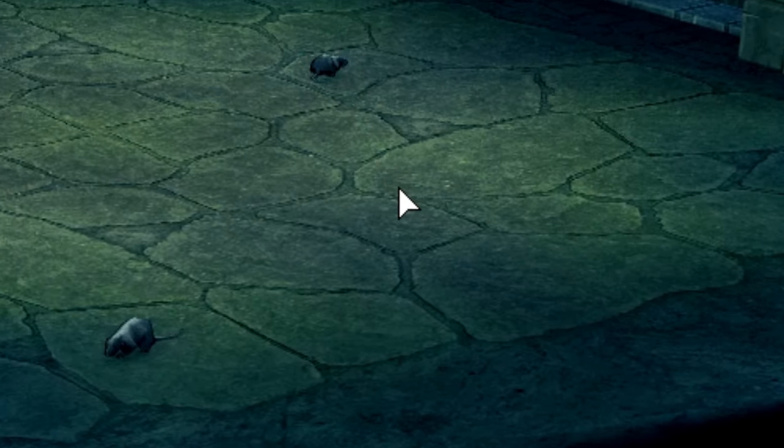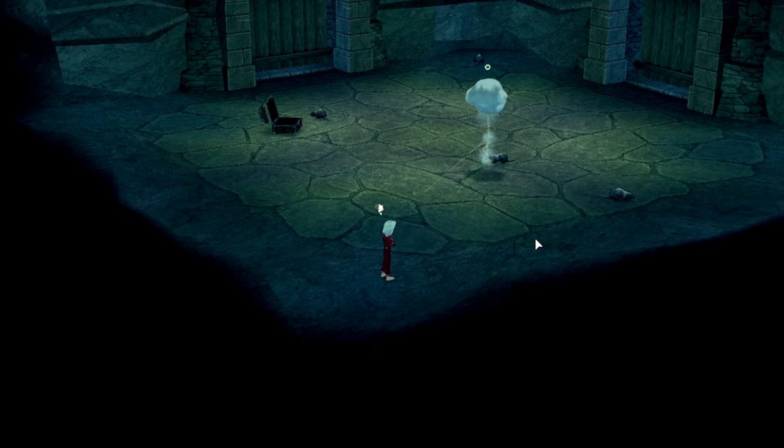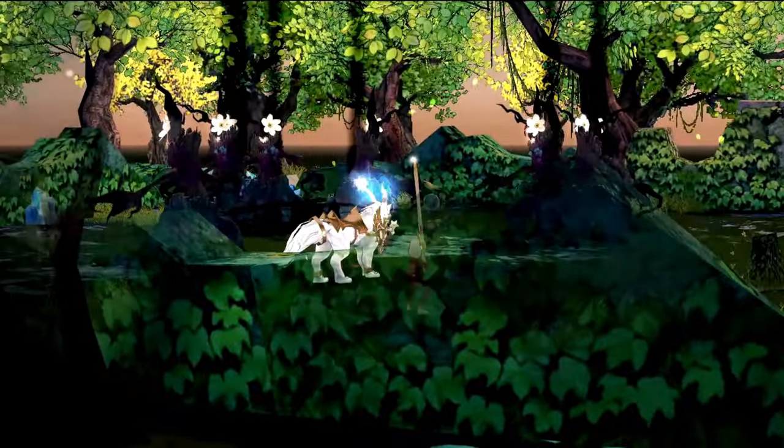The blue versions can only be hurt by pets. Quick tip: you probably already know that holding Control lets you target monsters easily, but if you hold Shift at the same time it'll send your pet to attack instead of your character.